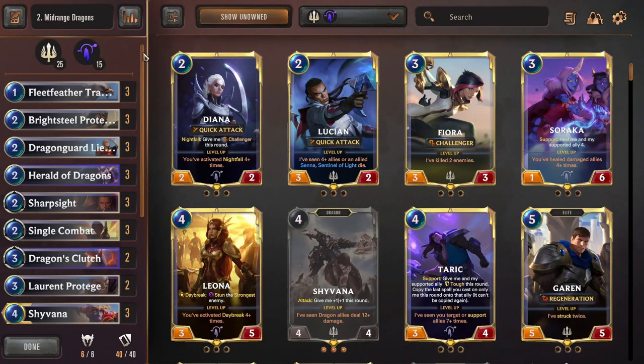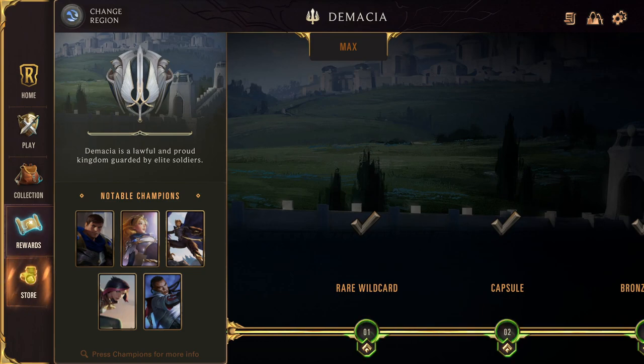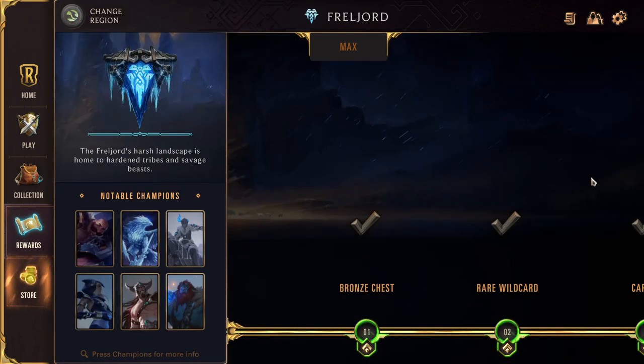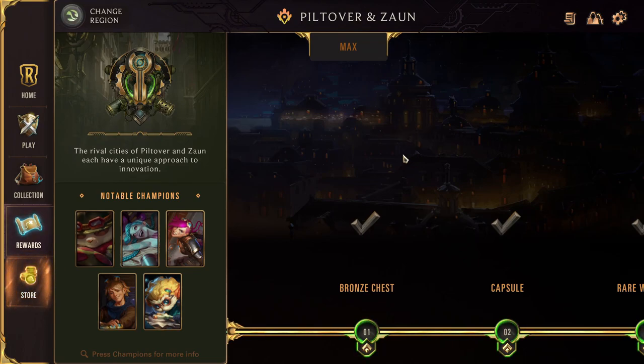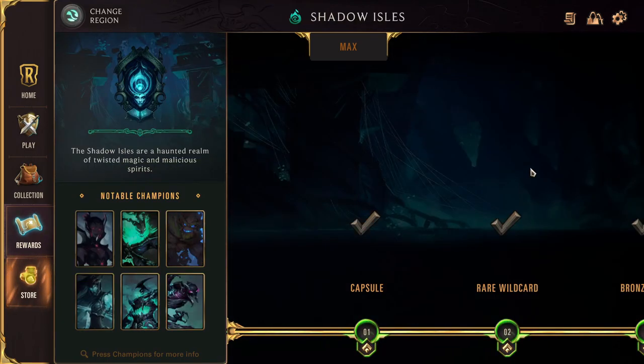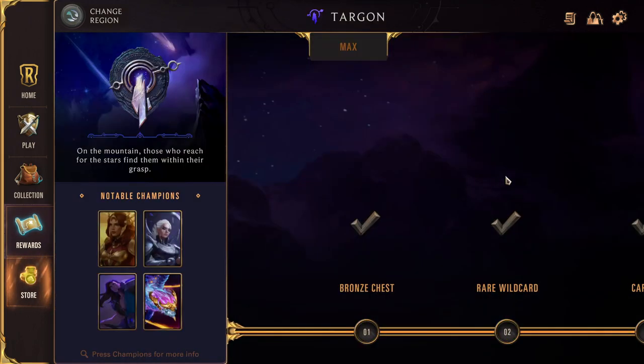Both players have a deck of 40 cards made up of at most two regions, and each region has its own unique theme. Demacia is more unit combat based; Noxus is all about dealing direct damage to the nexus; Freljord is more about stalling and building up to play big units; Bilgewater is a very spell-heavy region focused on damaging spells for both nexus and removal. Ionia is best described as the 'nope' region — its main focus is stopping your opponent's game plan. Shadow Isles has two extremes: a very aggressive self-killing archetype and a very slow healing archetype. Bilgewater is a varied region mostly focused around the plunder mechanic, and Targon is focused more on buffing and the invoke mechanic — I'll cover these mechanics later on.